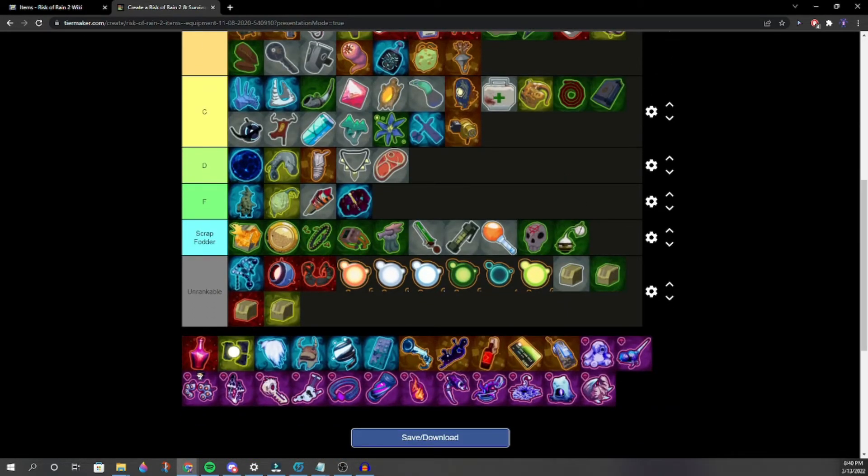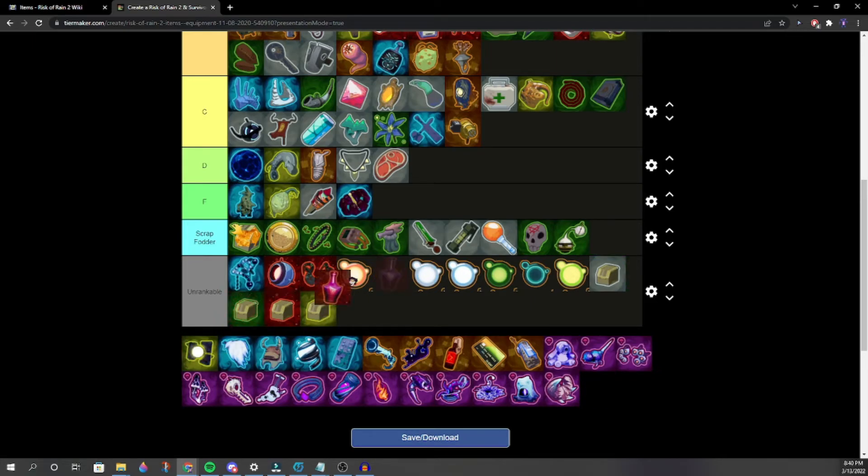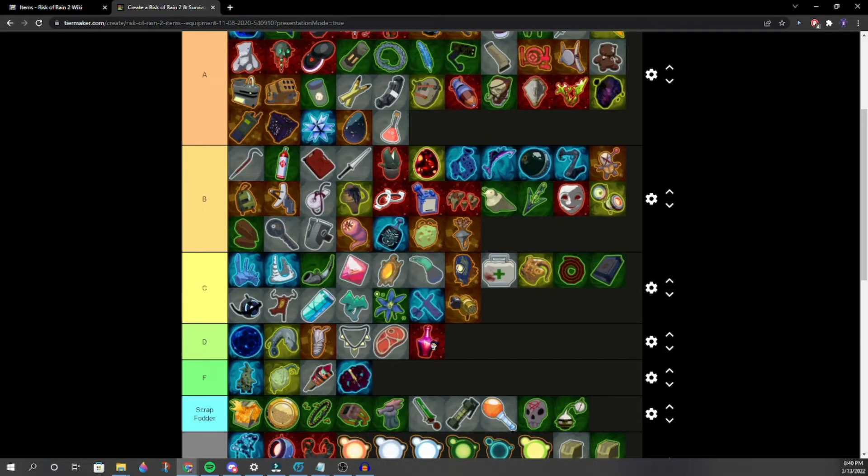Bottled Chaos — this item is stupid and chaotic. Provides no real benefit to your run but it's fun. Is it better than Happiest Mask? Yes. Better than Wake of Vultures? Maybe.